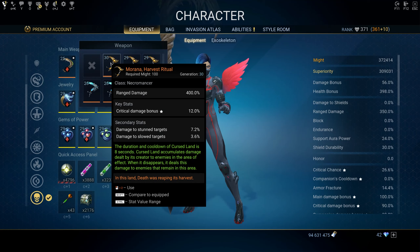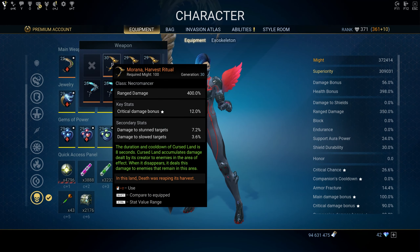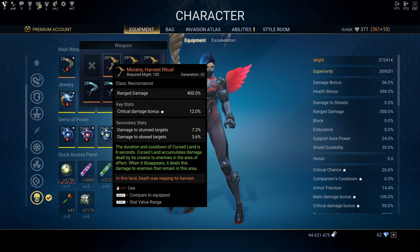Moving on to weapons: the first weapon is the demon one — it basically summons a demon with a massive amount of health that's pretty much unkillable, so you can do solo missions with it. But with the Moradia Focus of Power or the Harvest Ritual, you don't really need the demon weapon. The Focus of Power is probably the best weapon for single target, used for things like distortions.